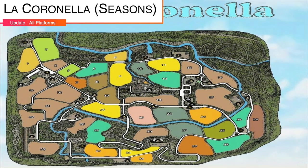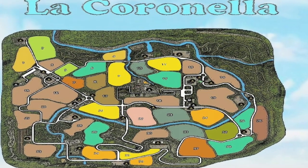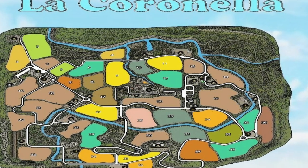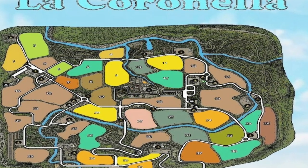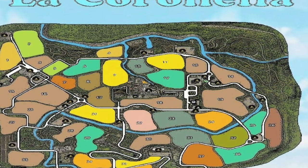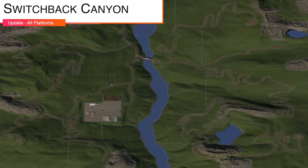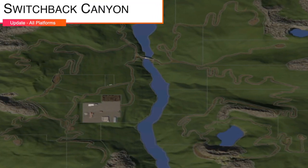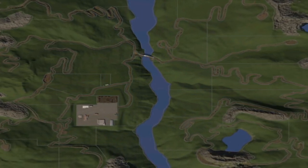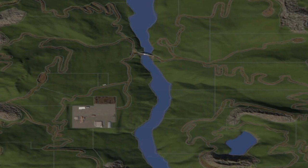Making our way into mod updates for all platforms today. Let's start with La Cornella version 1.1. The map has been adjusted for the Precision Farming DLC using its own terrain. The extra crops of the map — Millet and Sorghum — are now compatible with this, and the sale price of cotton was increased. Next up, we have Switchback Canyon by Ada Modding and NLA Gaming, version 1.2: updated mod description, improved performance, optimized the file size, and added Precision Farming capability.